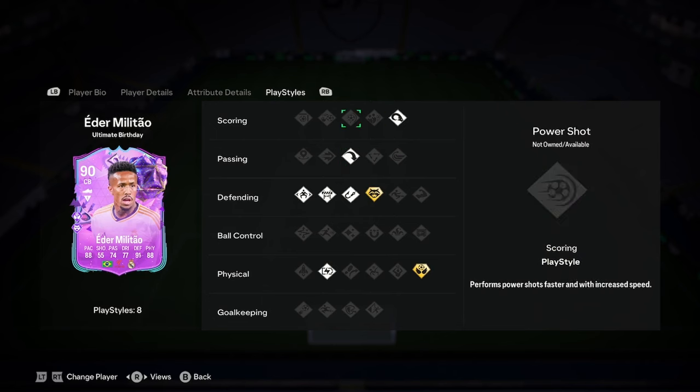Defending play styles — we've got all the good ones. Anticipate Plus there being the main brilliant one. Power header, long ball pass, aerial plus.